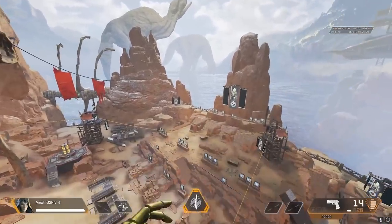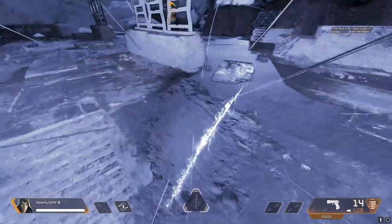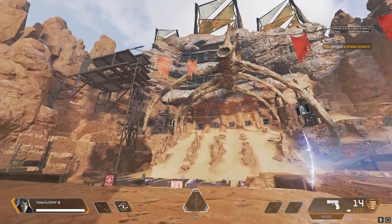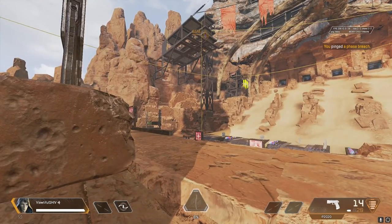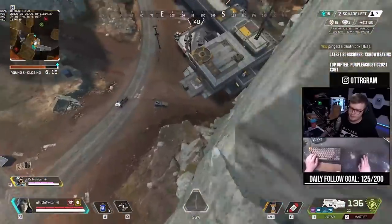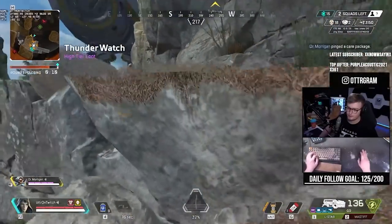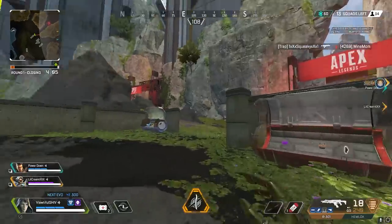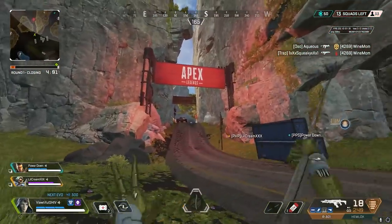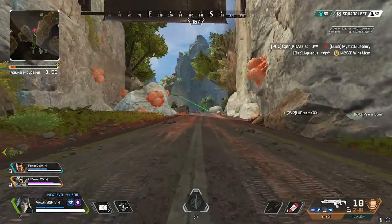Ash's ult can also be activated mid-air. The end of the portal always has to land on the ground, but the entrance can be done at practically any time. This means you can make it very difficult for your attackers to follow you if you jump off of high ground and activate the Phase Breach while falling down, as they have to stop and try and line up their jump to hit it themselves. You will get bonus points if you do this while jumping off of the map, because then you're forcing enemies to risk themselves jumping off of the map just to chase a kill. Ash's ultimate has a fairly low recharge time of 2 minutes, so it can be used when rotating to get to your location faster than any enemy teams, and it can still be available when you may need it for teamfights later.